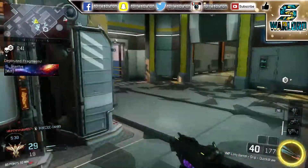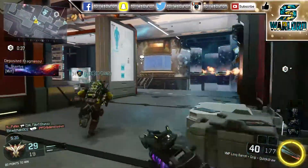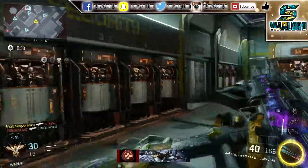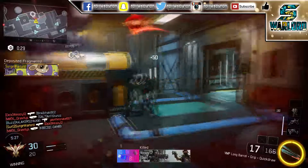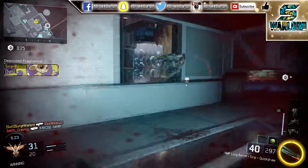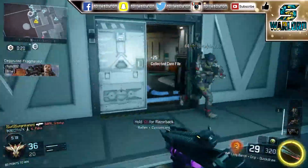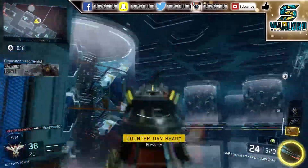In terms of specialists, close-quarter specialists seem to work really well. If you like killing scorestreaks or killing specialists, the Ripper works really well, and gravity spikes would probably work well too. For specialist abilities, I think Kinetic Armor would be a good one, and maybe the one where you run really fast — so if you pick up fractures on one side of the map you can get to the other side quickly to drop them off.